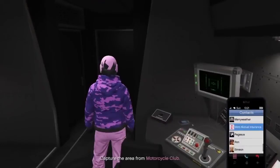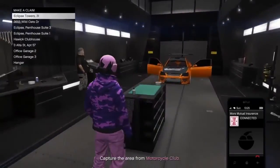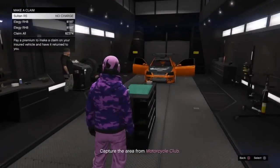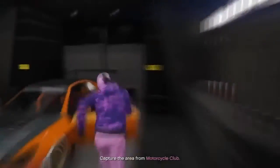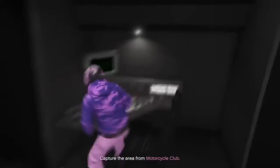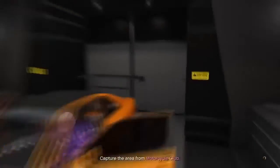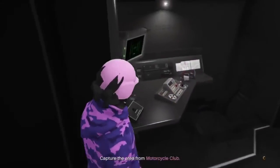Now go back to your Sultan and call up Mors Mutual Insurance once again. Call another Elegy that you blew up earlier. The first Elegy you ordered has now turned into a Sultan RS - that's what's happening. The Elegy RH8s are turning into Sultan RSs which you can sell later. Just call another Elegy and repeat the process. Keep blowing them up and repeating until you've done all the Elegies from the start of the video.